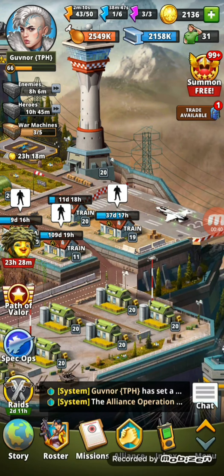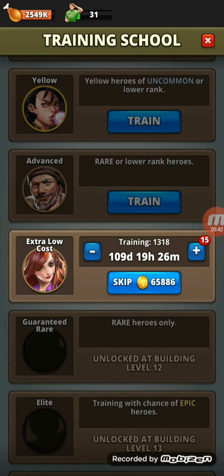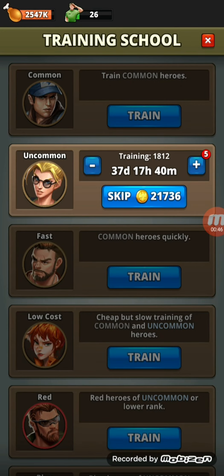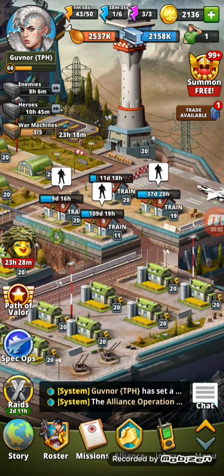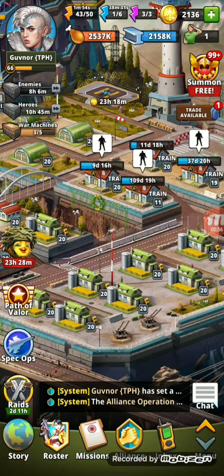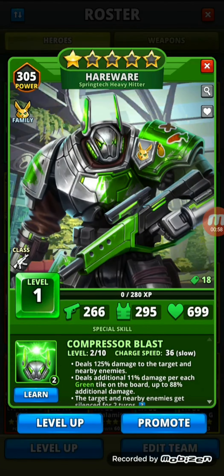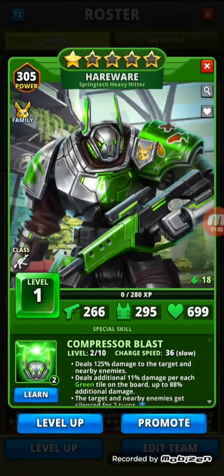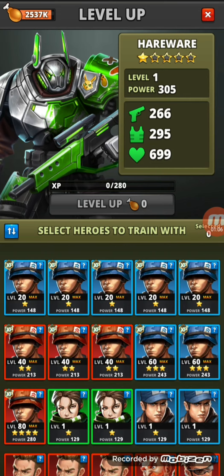Either stored in your training camps — which is somewhat the case for me. You can see I've got a bunch stockpiled. There's essentially almost 2,000 feeders stored between those three training camps at the moment. So either you have heaps of stored feeders or you summon a bunch, which is what I've done in this case, and then you basically level a hero up really quickly.